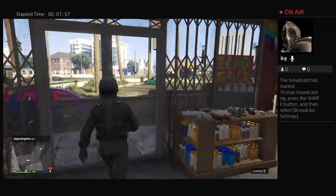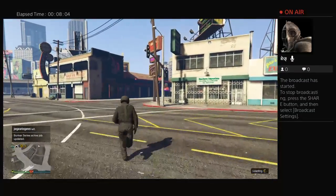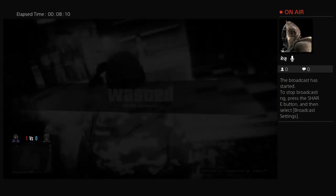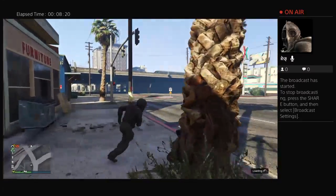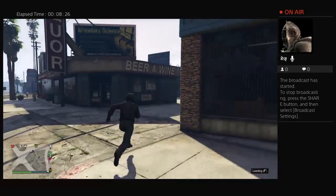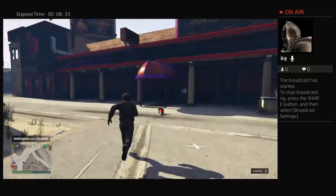Then you want to run over to the strip club. Make sure you don't have anyone killing you — that's how you go into passive mode. Even though it's called passive mode, I prefer going into it.